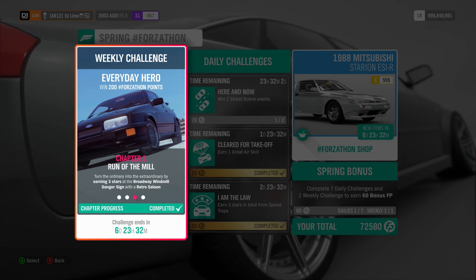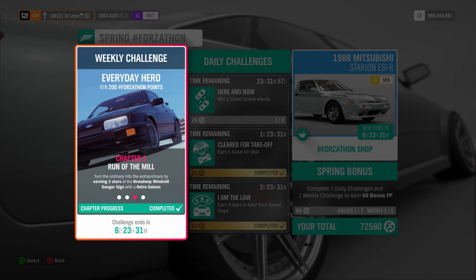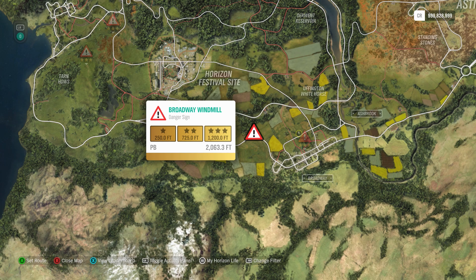In the third challenge, you need to attain three stars on a danger sign, but not any location — it has to be the Broadway Windmill Jump on the left side of town. If you have maxed out your car, then you shouldn't have any problems nailing three stars.